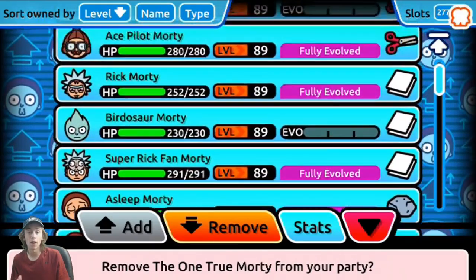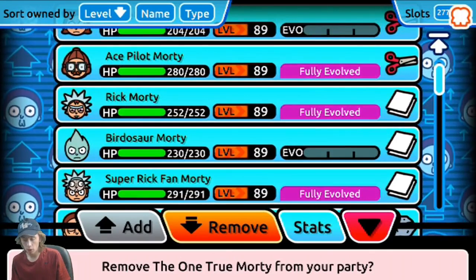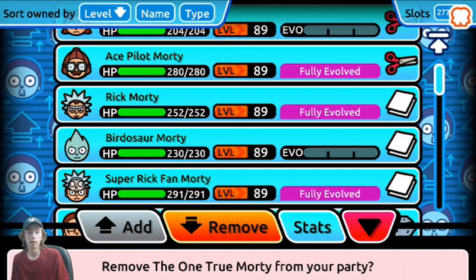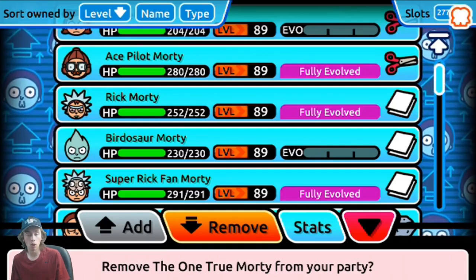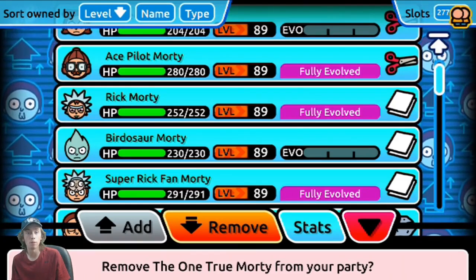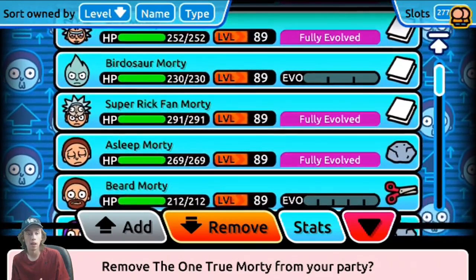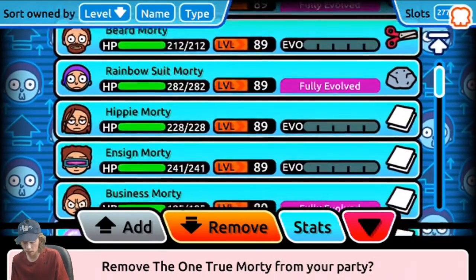I would say any final evolution — it will say 'fully evolved' if you bring this Morty into multiplayer. A fully evolved Morty is either rare, or you fully evolved him yourself. If you just go out and capture a wild Morty, only first evolutions will be in multiplayer, or they will be rare. A Morty is rare only if it says 'fully evolved' by his name when you just capture them. I know that's kind of complex, but I'm trying to help you guys out a bit.